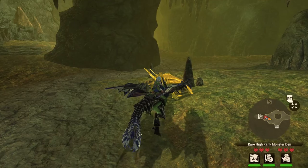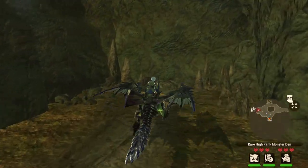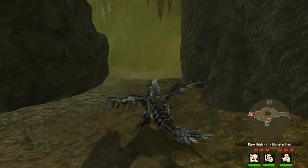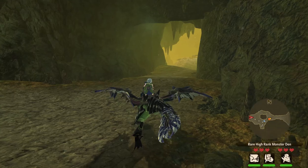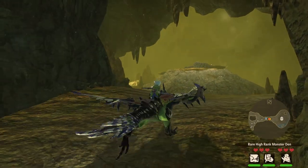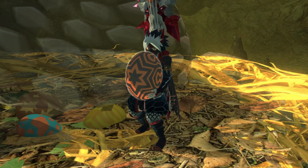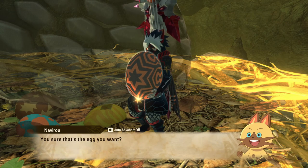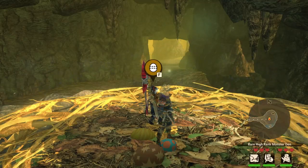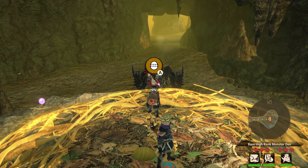I know I said high-rank rare dens, but you can get this in low rank too. All you need to do is have defeated Nergigante in the main story and you can come back to this area. I'm currently farming it in high rank, but you do not need to be in high rank to get this — I just want to clear that up so there's no misconceptions. We got ourselves a Gold Egg, and you know what — a Rainbow doesn't necessarily guarantee better genes than a Gold Egg.